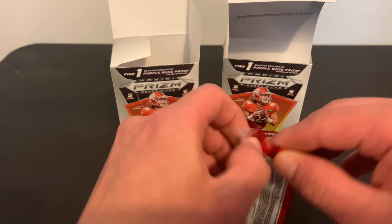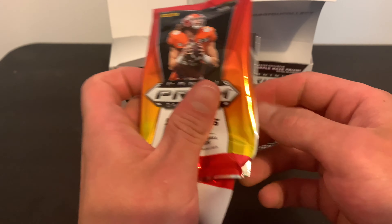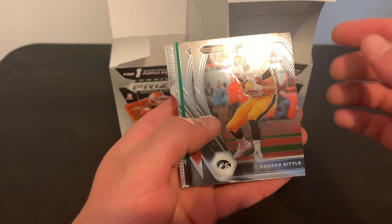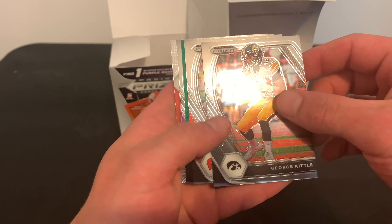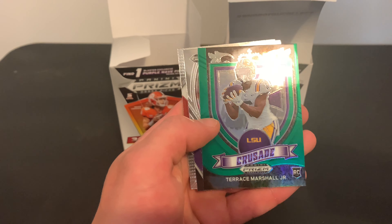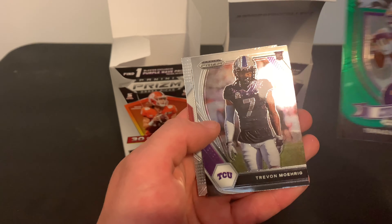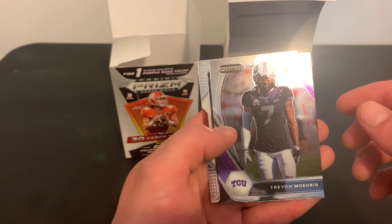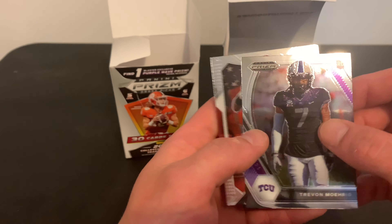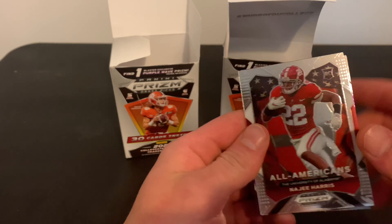Last pack — here we go. George Kittle — actually that's a pretty cool card, just being the regular. Russell Wilson green. Terrence Marshall Jr. — there's a chance he turns out to be real good. Cannot pronounce Trevon's last name correctly, so I'm not even gonna try. And then a Najee Harris All-American rookie. Hey, Najee. Well, that's not bad — not bad, couple little boxes there.